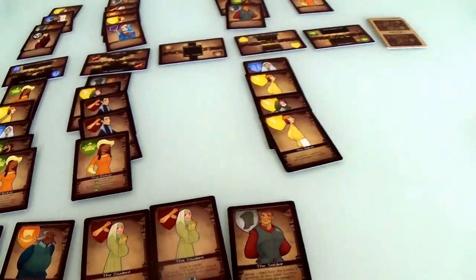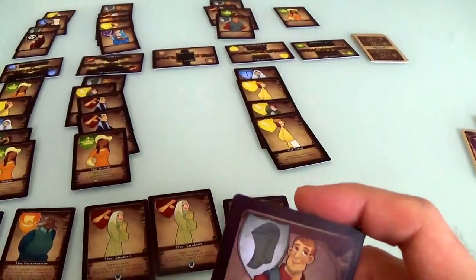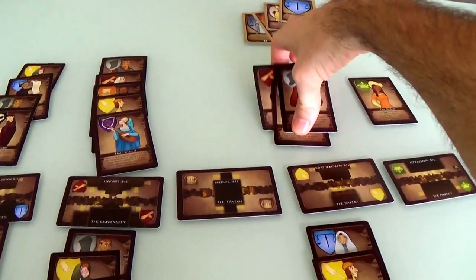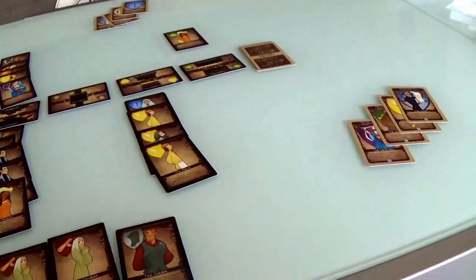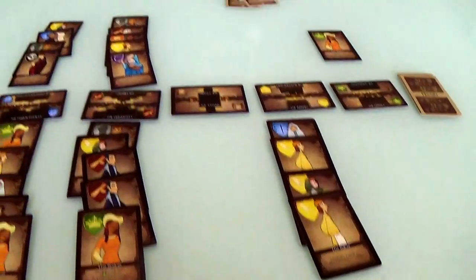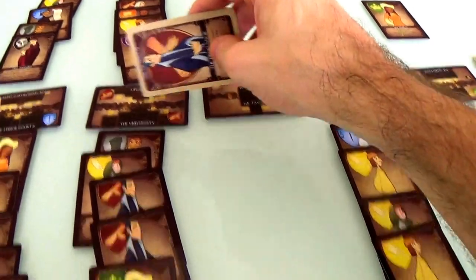Jen needs four locations empty — she's got one, two empty. But a well-placed guard where there are already three guards means everybody gets arrested. There are now three spaces empty. One more empty space and Jen could finish her goal and win. But in the meantime, Jen proves — hey, I've gained the trust of the professor, because there are four different guilds at the university: one, two, three, four. And Jen just scored another point — she's at nine points!